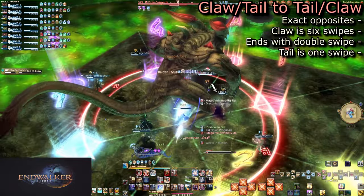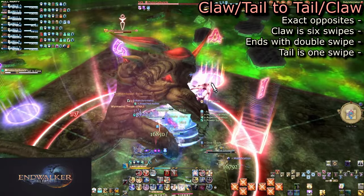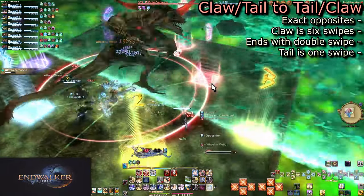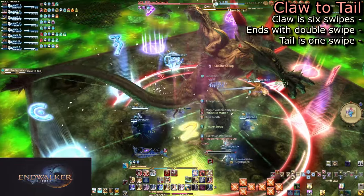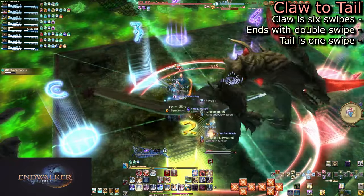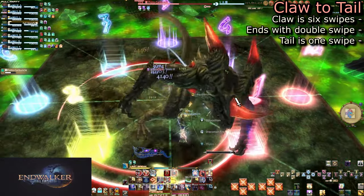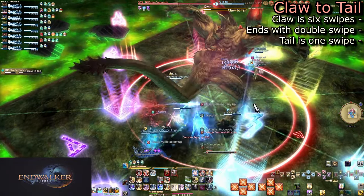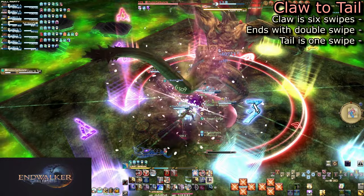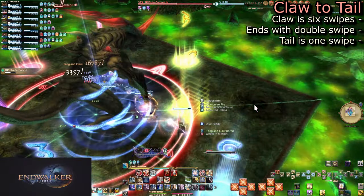Quick run mid after the Surge or Squall for another 50-50 dice roll. You will get Claw to Tail or Tail to Claw. For Claw to Tail: when the cast finishes, he will begin to claw forward six times, then a double claw swipe for a seventh swipe. This cleaves the entire frontal half of the arena, so stand at least behind the midpoint arrows at the sides of his hitbox. After the seventh swipe, run through as he will then swipe his tail, cleaving the entire rear arena section. You have a good full second to react.